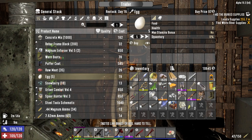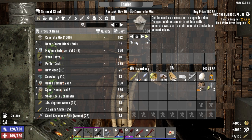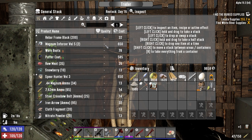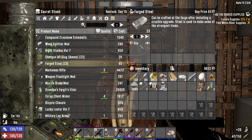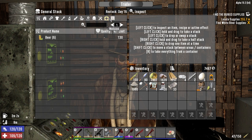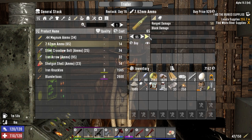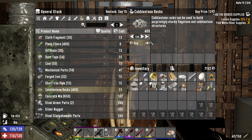Oh well, not much I can do. Let's sell all this stuff and see what we can get. Concrete mix — 3250, done. Steel tool schematic, we save 600 on that. Urban Combat Volume Four is 650 — I'm going to go ahead and buy it because we're trying to finish that book up. Nitrate powder is dirt cheap, let's just buy it. Steel at 65 a pop, 21 of them — buying it. I don't know when we're going to see a crucible, that's why I'm buying it.